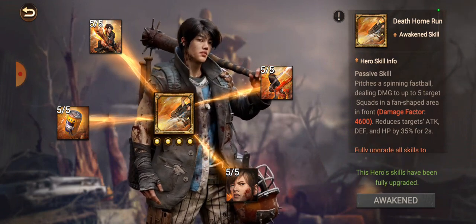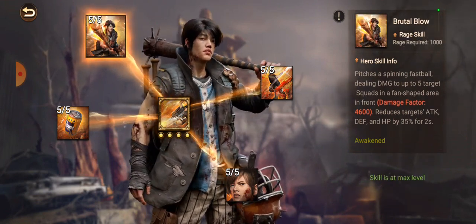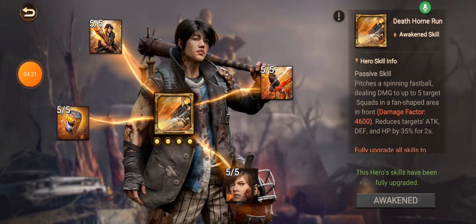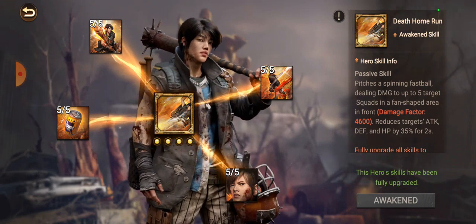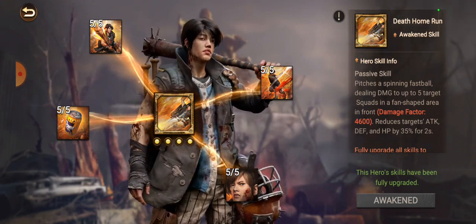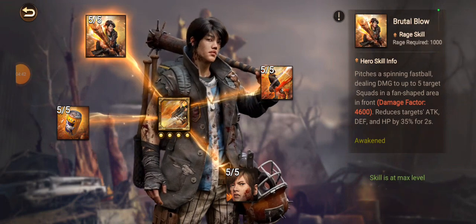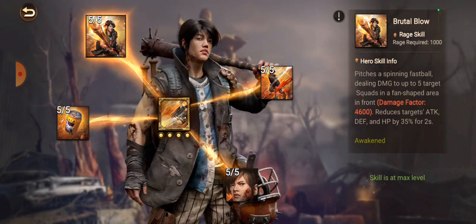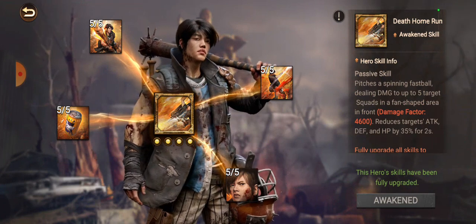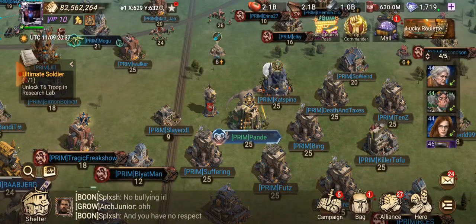The last thing to look at is Lee's awakened skill. With every skill maxed out and awakened, it upgrades the damage factor for his first skill. Before awakening, the skill damage is around 3,400, and after awakening it goes up to 4,600. So the awakening essentially boosts the damage on that specific skill.